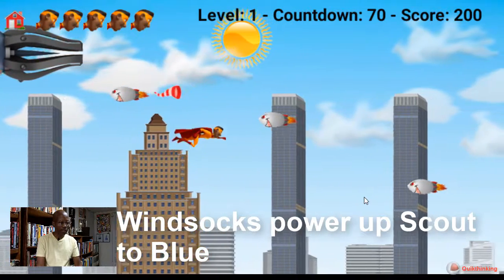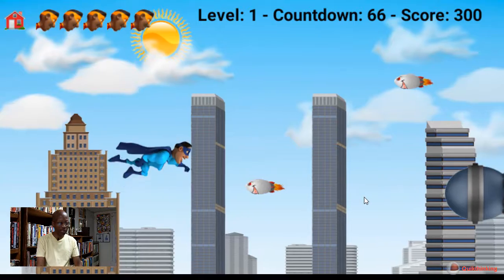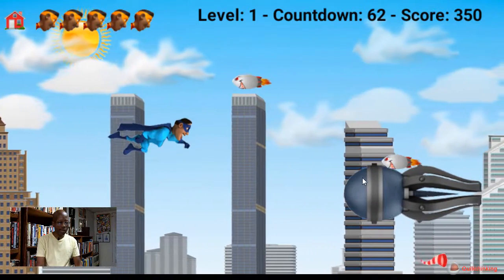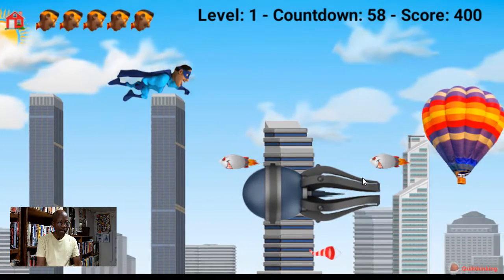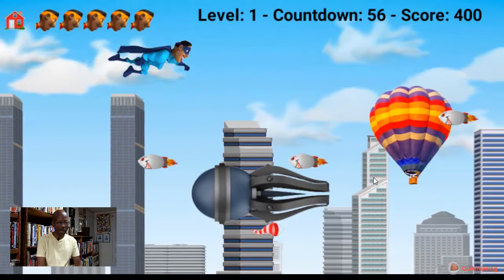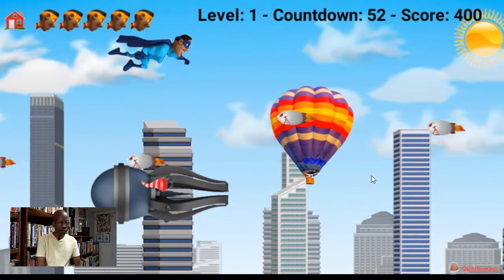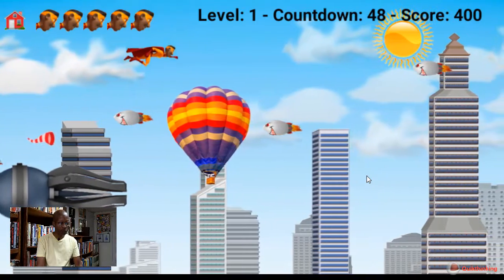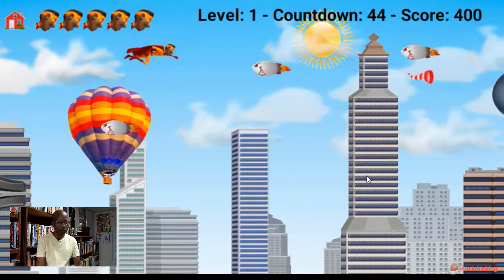I'm going to touch the windsock, and the windsock will turn Scout back into Blue. Now let's see if we can get another balloon on the screen. Here comes another balloon — I'm going to show you what happens when you touch the balloon. Nothing happens because it's Scout. It's got to be Blue.